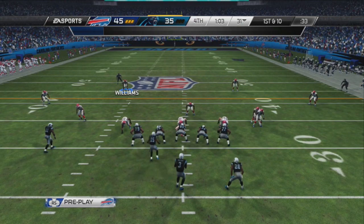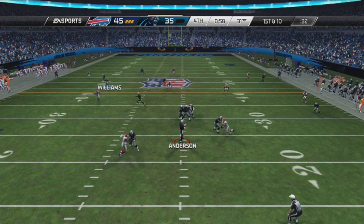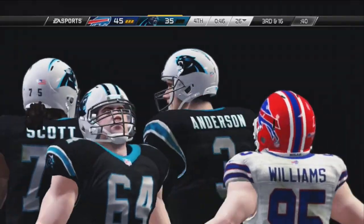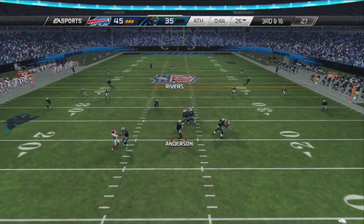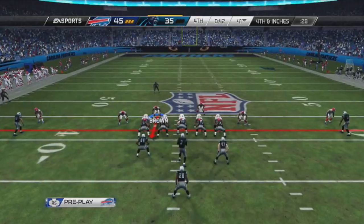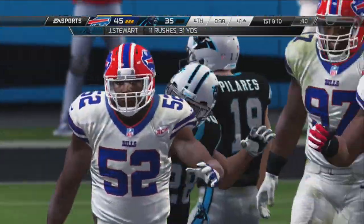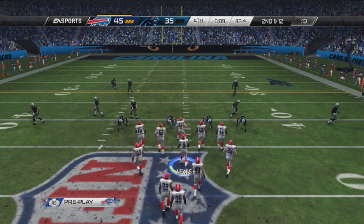Anderson drops back looking for a receiver, moves inside the pocket, takes too much time — good coverage downfield leads to the sack. Anderson spikes the ball with 46 seconds left. They need a touchdown and a field goal. Anderson slings outside and finds a receiver — they are so close to a first down, fourth and inches. Rivers, the middle linebacker, steps up and makes a huge tackle on Jonathan Stewart, stopping him short of the first down. It is Bills ball.